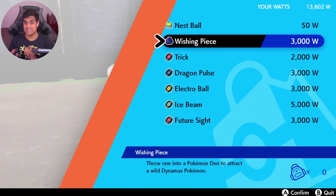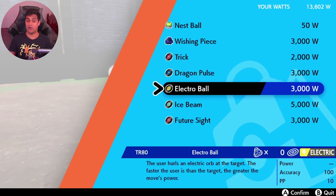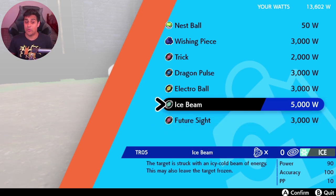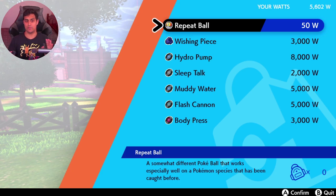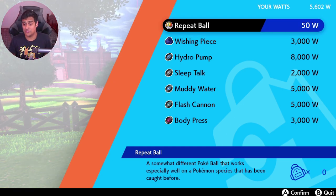A wishing piece, if you throw one into a den, lets you create another raid battle to go into yourself. You can also buy a bunch of TMs — things like Dragon Pulse, Electroball, Ice Beam, and Future Sight. You can purchase as many as you want and teach them to your pokémon. So you get moves as well from spending watts. It's a good idea to see how many watts you can collect and what pokémon to use them on. This NPC has repeat balls, and I hear the balls keep changing throughout — not sure if the moves change, but you can find moves with each NPC in the wild area. Be smart about what you do with your watts.